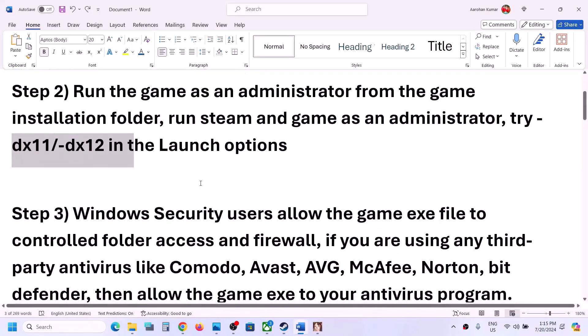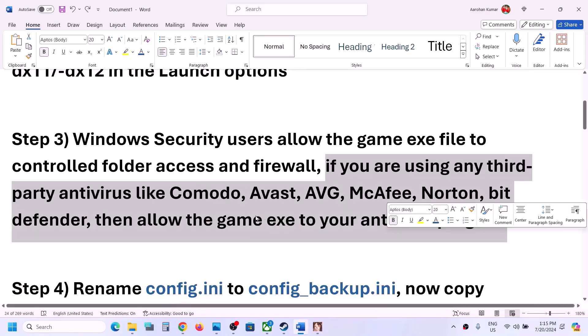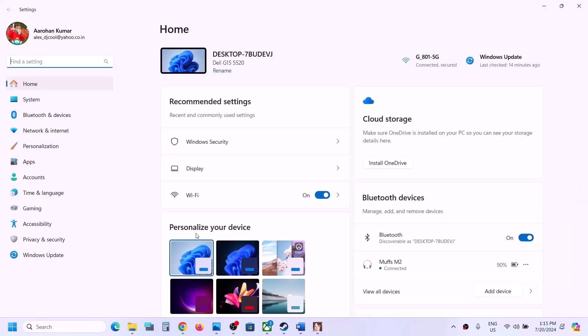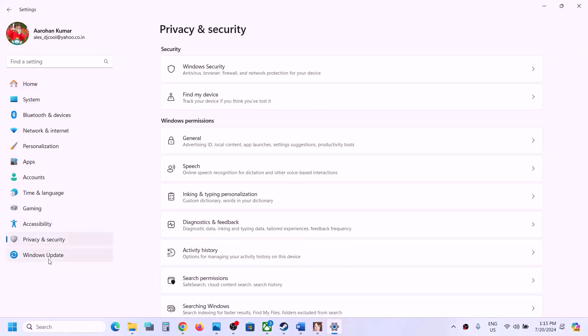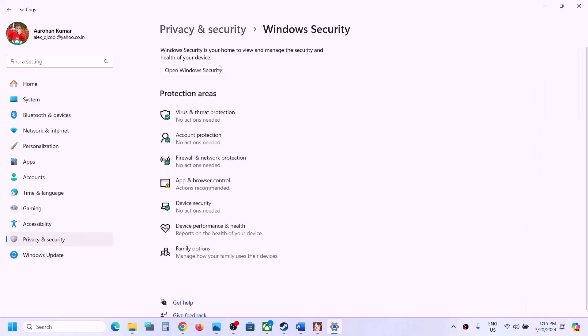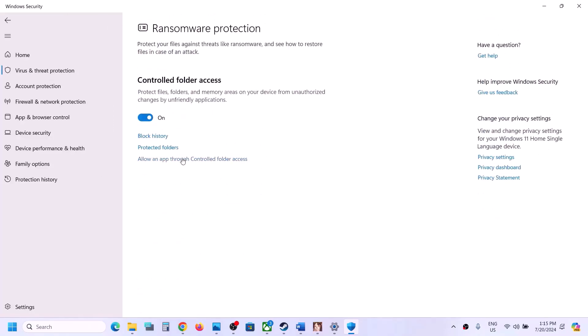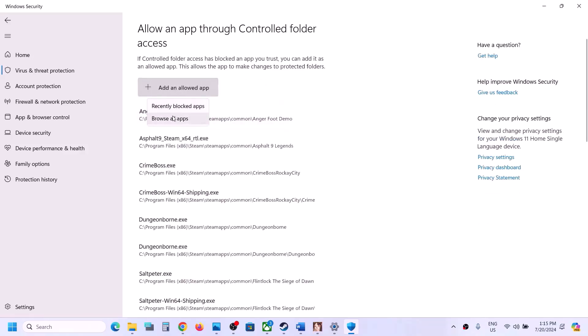The next step is to allow the game through your antivirus. If you have any third-party antivirus like Avast, McAfee, or others, allow the game EXE file in your antivirus program. If you are using Windows Security, open Windows Settings, go to Privacy and Security (Windows 11) or Update and Security (Windows 10), click on Windows Security, then Virus and Threat Protection, scroll down, and click on 'Manage ransomware protection.' Click 'Allow an app through Controlled Folder Access,' click Yes to allow, then click Add.